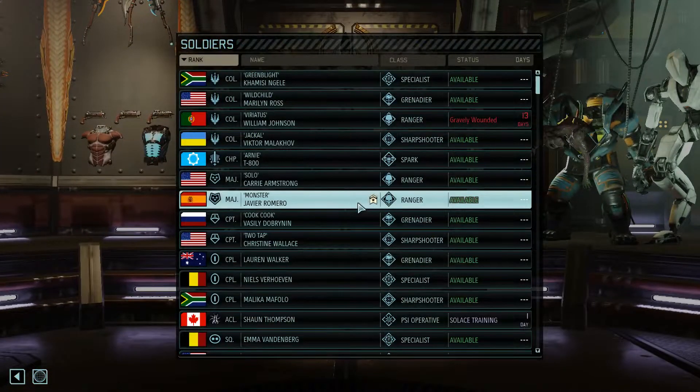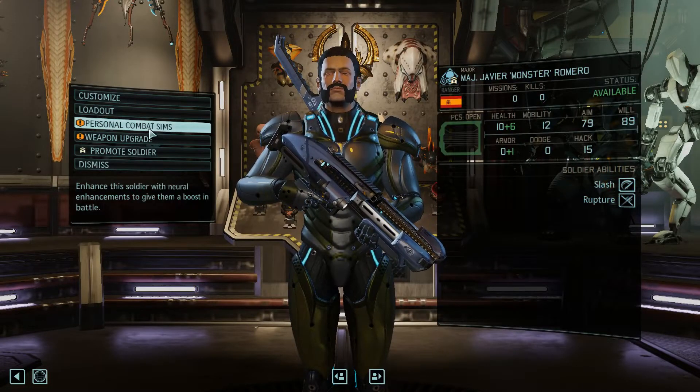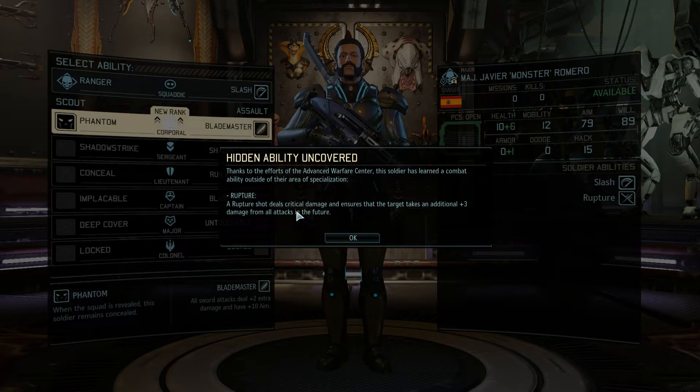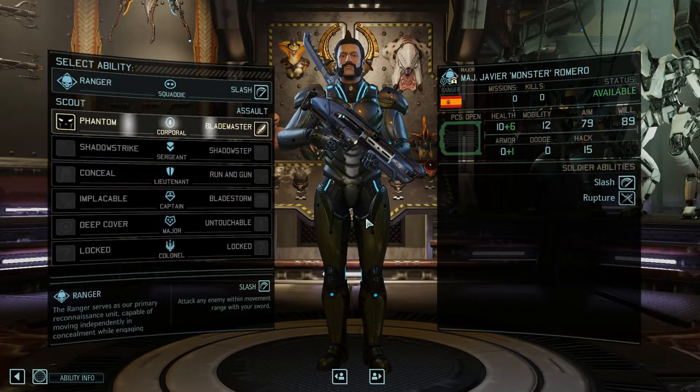I want to upgrade Javier Romero here in Spain. By upgrade I mean promote the soldier. He has an ability: Rupture. It's the one that deals critical damage and ensures that the target takes an additional plus 3 damage from all attacks in the future. It's the one Wildchild just got before.